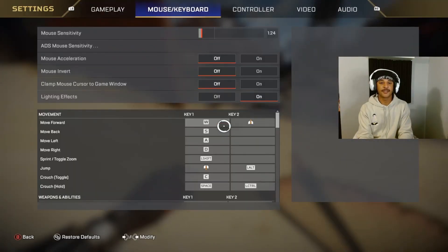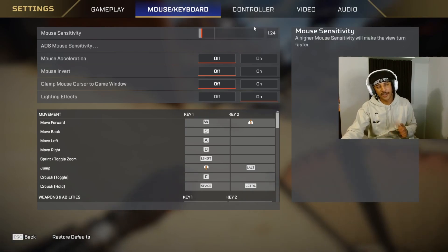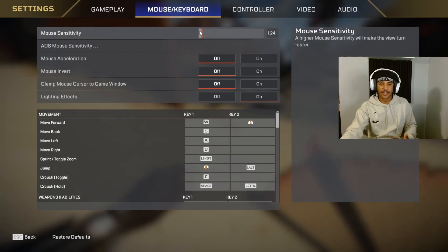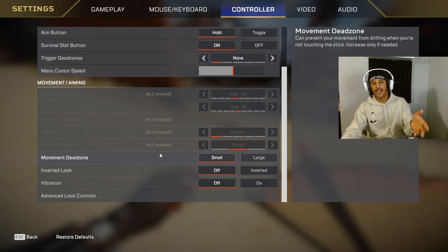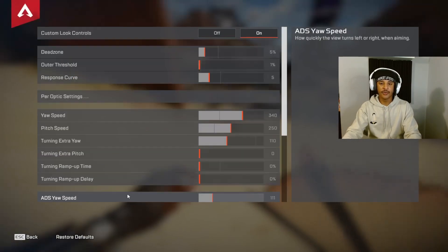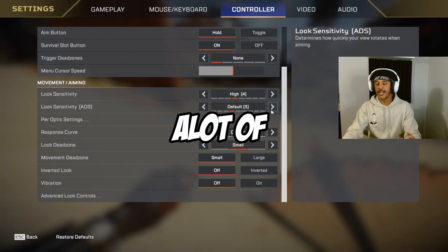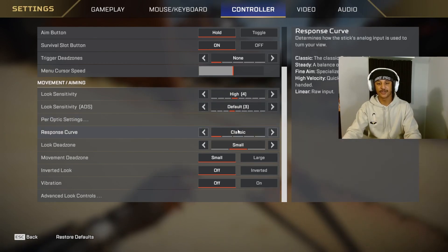Let's pull up the settings right now. On my mouse I have about 400 DPI and 1.24 sensitivity, which I think is a little bit fast, but I'm leery to change it too much. I don't want it to be slower but I'm okay with it being fast — that's kind of the point, you don't want to be changing too much of your settings. I have ALCs on, but if I turn those off I would be rocking a 4-4 classic, or really a 4-3 classic.